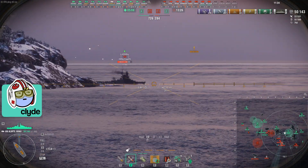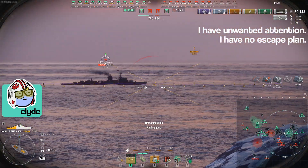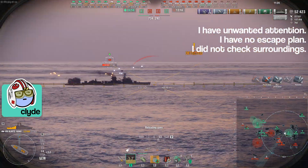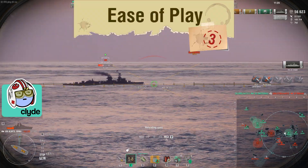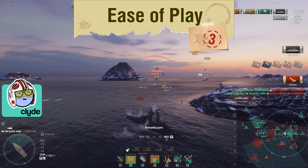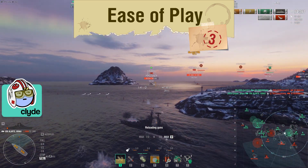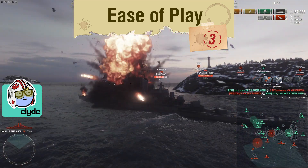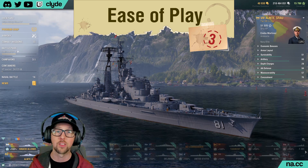You're always going to want to have an escape plan, and you want to make sure you check your surroundings before becoming spotted as you activate your combat instructions. I'm going to rate this ship a 3 in the category of ease of play. If you want to unlock that delicious combat instructions DPM, you can, but it may take a little bit of practice. And for those of you on the upper end of the skill spectrum, this ship has a very high skill ceiling — I think you can go absolutely insane with this thing.